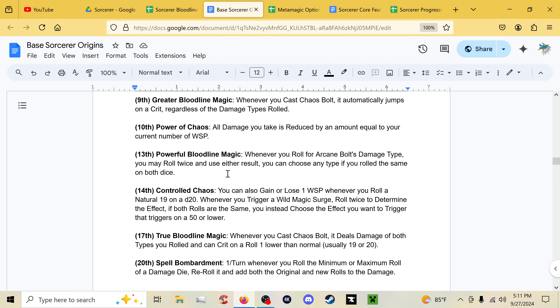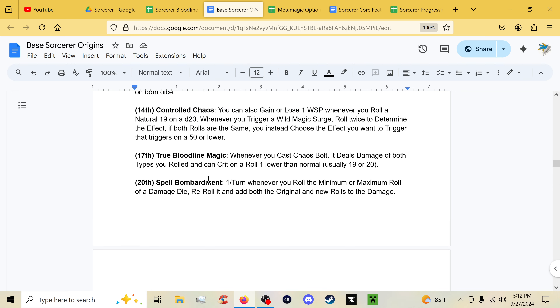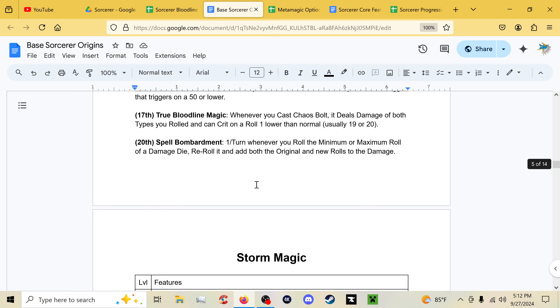At thirteenth, when you roll Arcane Bolt's damage type you roll twice and use either result, and can choose any damage type if you roll the same result. At fourteenth, Controlled Chaos also lets you gain or lose one Wild Surge Point on a natural 19, and when you do trigger Wild Magic Surge you roll twice and choose either effect — if the rolls are the same you can instead trigger any result of 50 or lower. At seventeenth, True Bloodline Magic makes Chaos Bolt deal both damage types you rolled and it can crit on a roll one lower than normal.